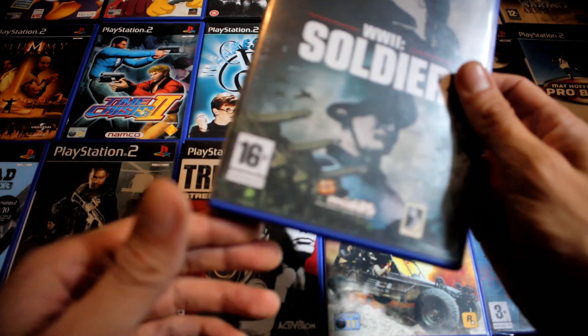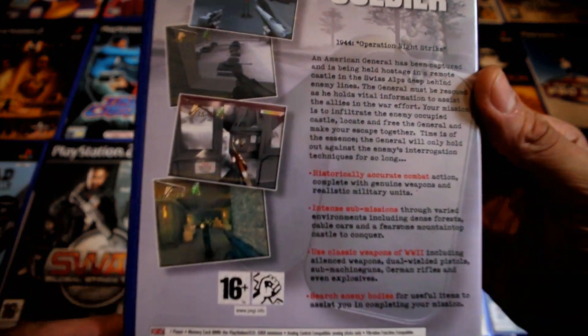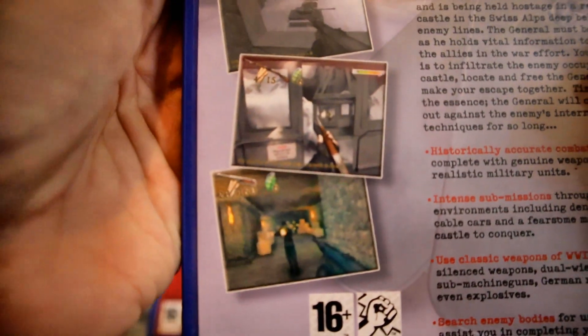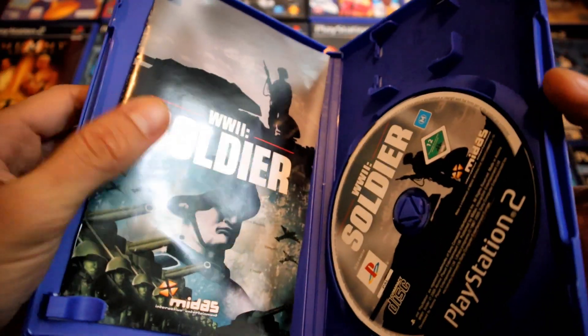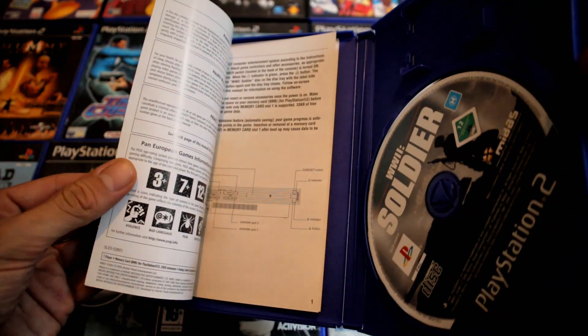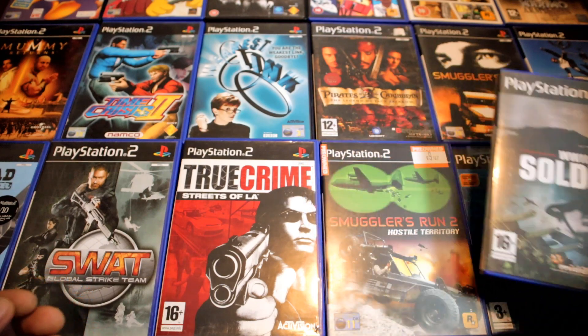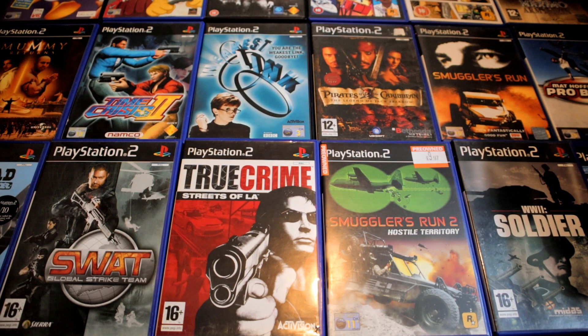This one I did give a go briefly — it looks in between PS1 Medal of Honor and PS2 Medal of Honor. I played the very first mission and it was a little clunky — empty, not much going on. You were in these snowy woods and you had to be stealthy, but there didn't seem to be much going on in the way of stealth. If you got too close to enemies they'd see you and there was no indicator of how much they could see you. I may do a video on it.